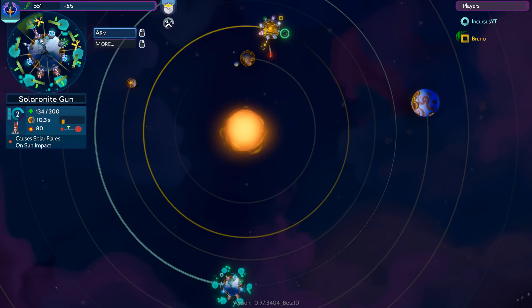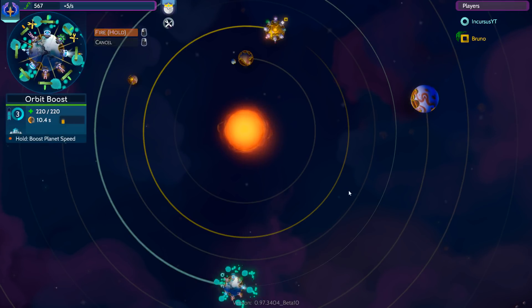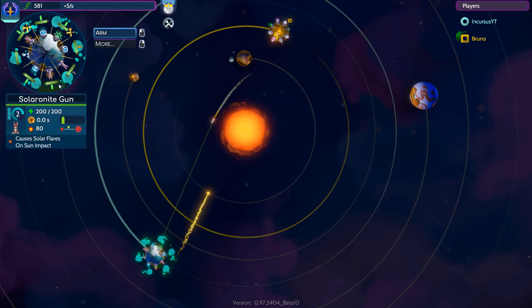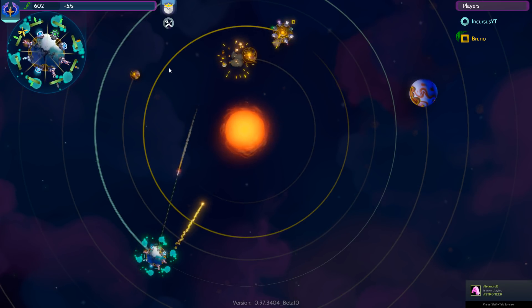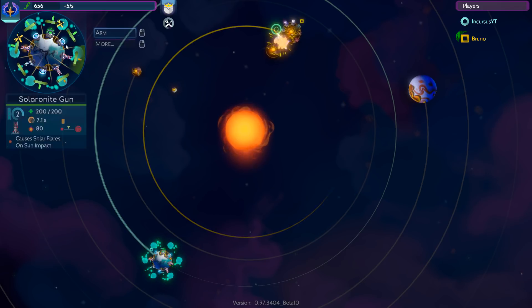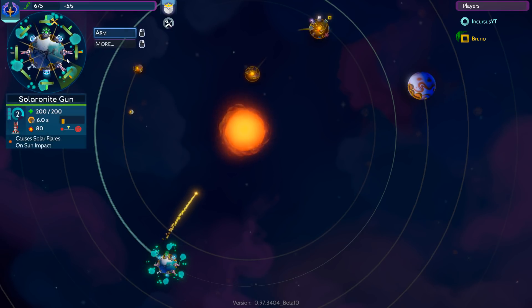At least he doesn't have a whole lot of damage output — he's not hitting me a lot, which is nice. He is hitting the sun though, and that's not good for me. The Solarite Gun projectile itself doesn't deal much damage, but the flares after hitting the sun deal a lot of damage. I don't really have much fear of destroying the sun, but — wait, why is that planet moving? He was building a planet dislocator. He must have fired it right before I destroyed the building and I didn't notice.